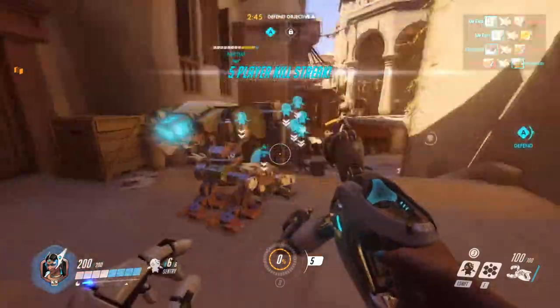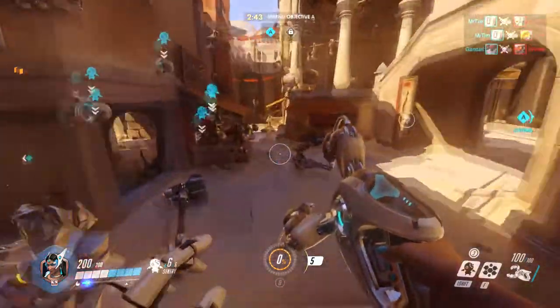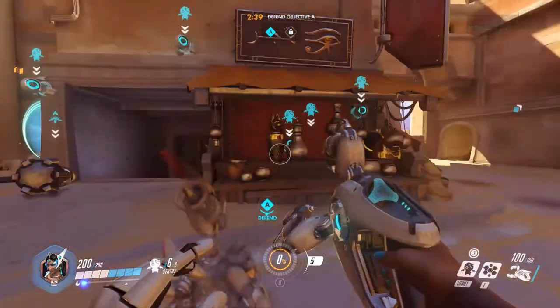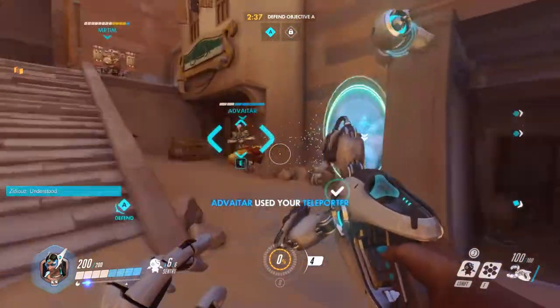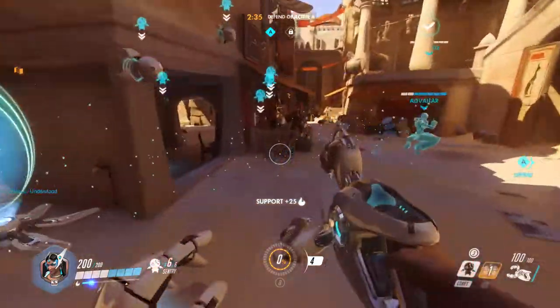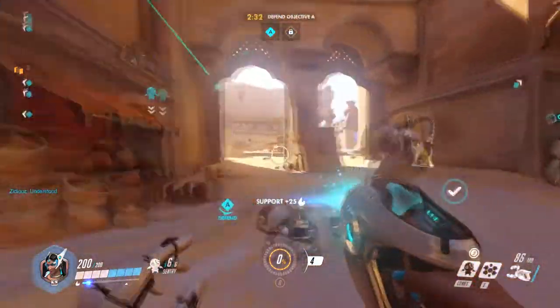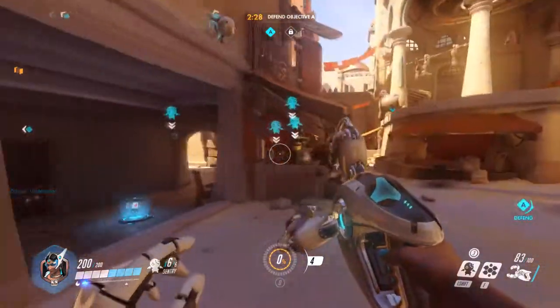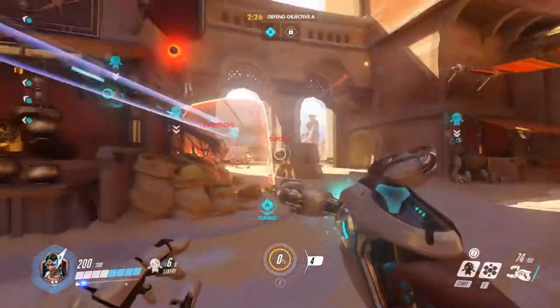I'm going to get this health here. My turrets are going to protect them pretty well. I think we're going to be fine here. I'm going to shoot up our friend again. It looks like we're going to be able to stop them at this rate anyway. With this combo we have back here, no way they're getting through to the teleporter at least.